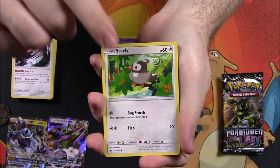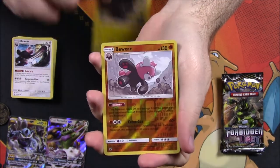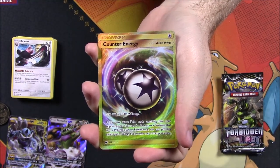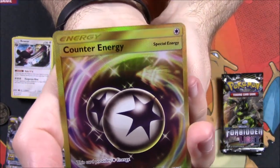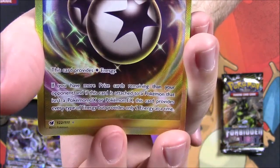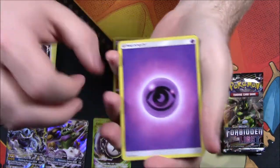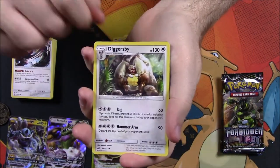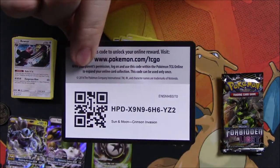Also a Trevenant as a rare, non-holo, dark energy, Fletchinder, Slugma, Bewear, and the code. From Crimson Invasion we've got a Salandit, Starly, Skiddo, Pikachu, Alolan Geodude, a reverse holo Bewear — and oh, we got a gold card! A Counter Energy gold card! That looks awesome. I haven't gotten a gold card in so long. Counter Energy gold card — that is so cool, that is awesome, definitely the best card so far.